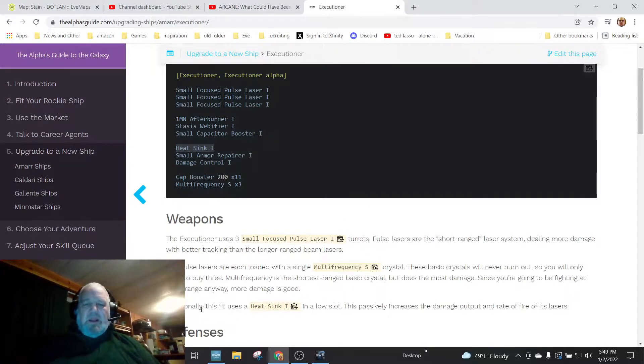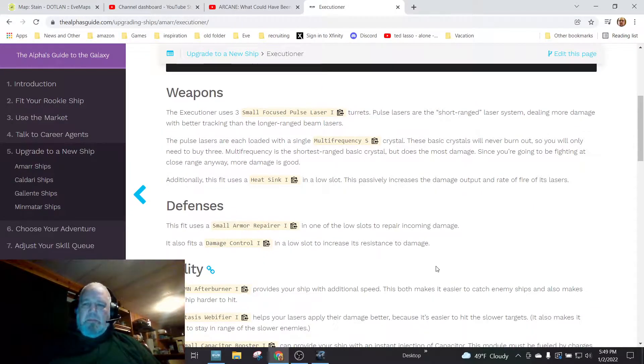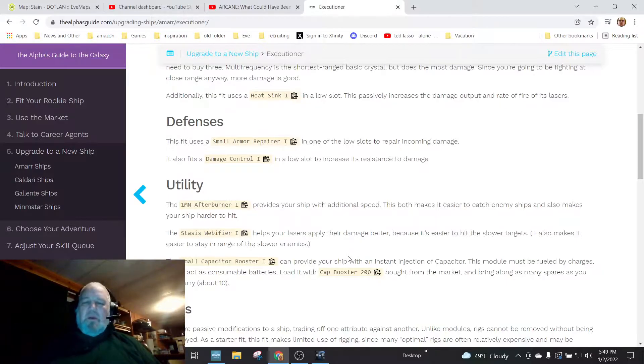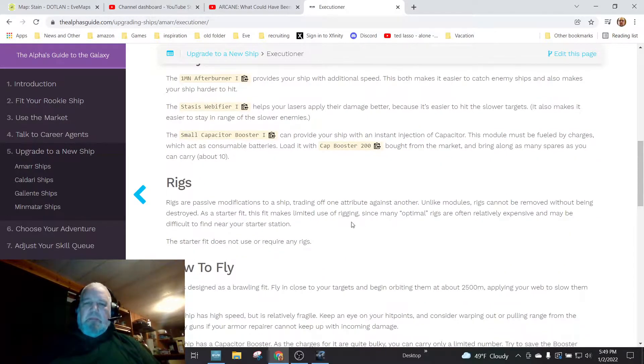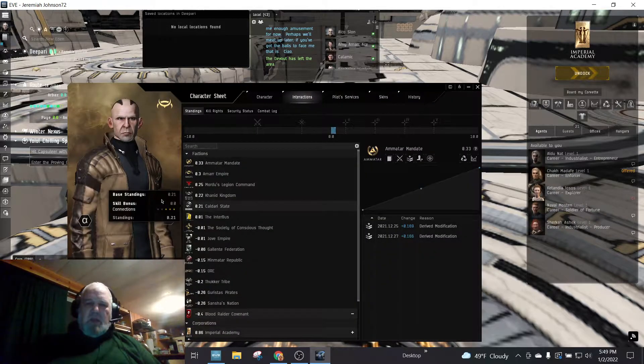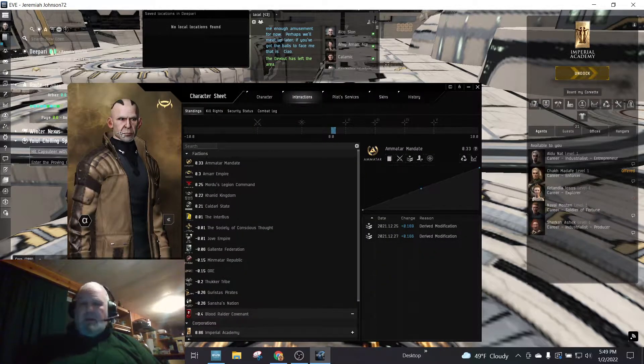As I fly toward Stain, I'm going to pick up some small fights — maybe against some hideaways or burrows — just to see how these weapons work. I definitely want to pick up a heat sink at some point because it passively increases the damage output of lasers — it's a low-slot module. I'll add on more fitting as I go along. I want to start with the basics because I learn more that way.